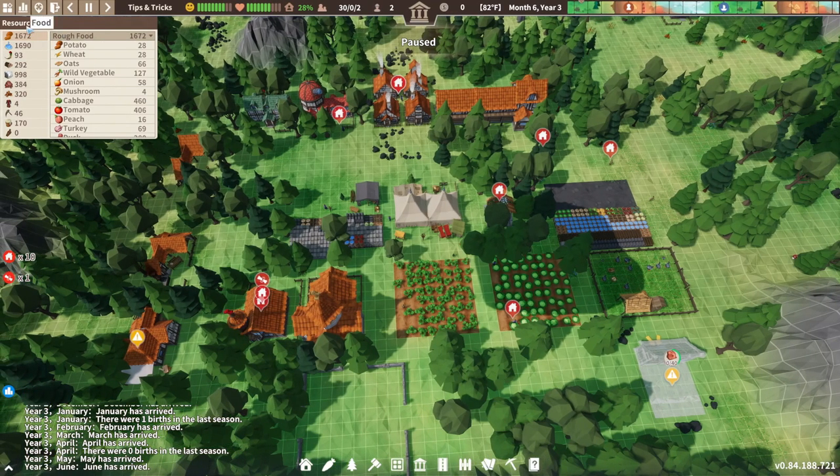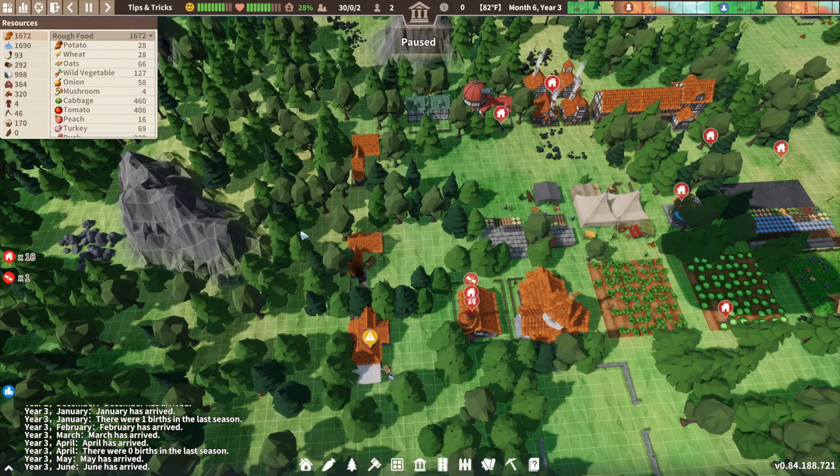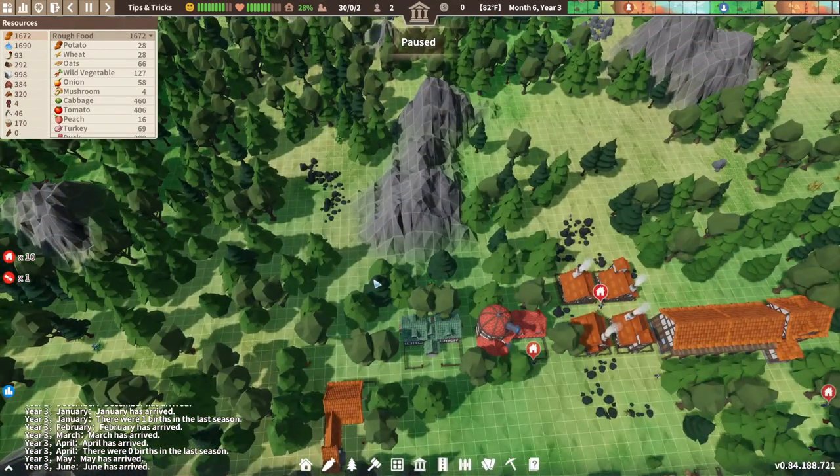Tip number four: resources. If you look up here in the top left you've got a resource chart that keeps track of all your resources — your food, water, medicine, raw materials, and stuff like that. You're going to start off with a few resources, but those are going to start dwindling, so you're going to want to build different buildings to replenish them. I already have all my stuff set up here.